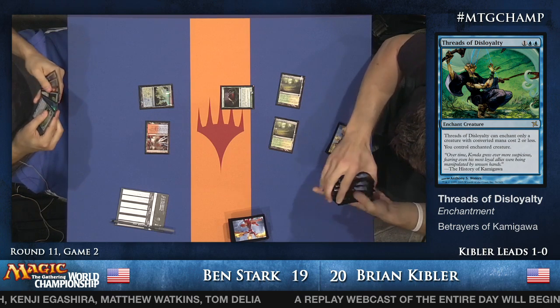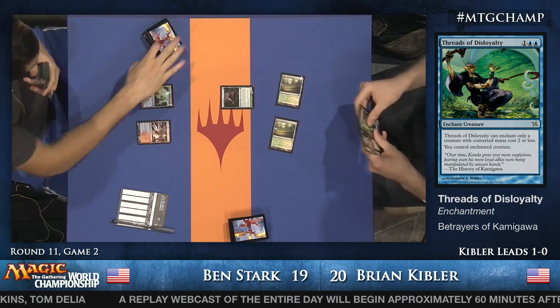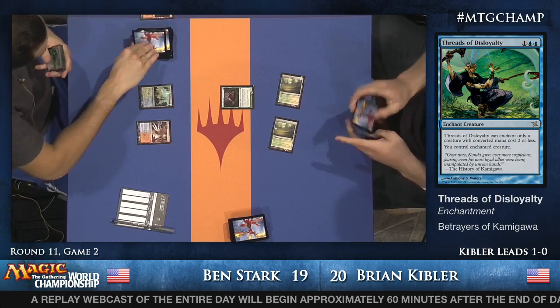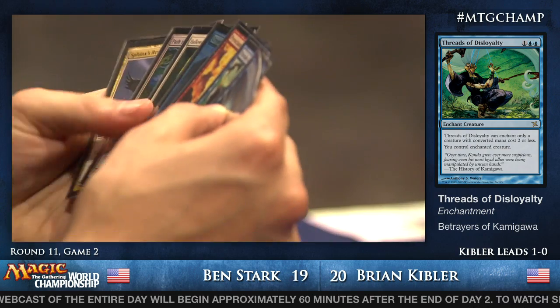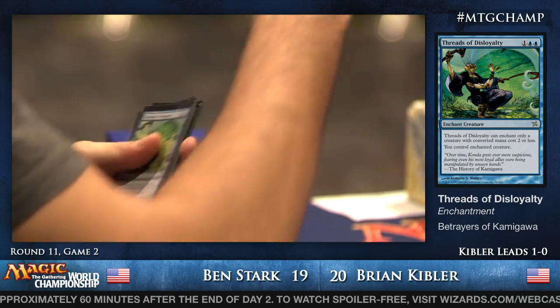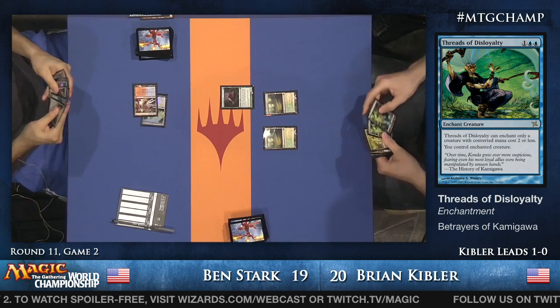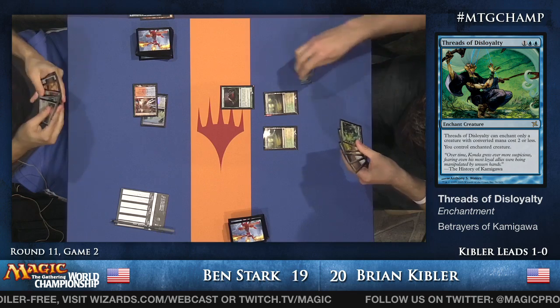There's Threads of Disloyalty — the littlest control magic. It steals something that costs less than three mana in a very effective fashion. Rashad Miller clarifies that Minamo Harness is actually the littlest control magic. Ben is forced to cast Think Twice, missing a land drop, and potentially getting his Think Twice eaten by Scavenging Ooze. Brian goes in and attacks — eat Think Twice, he says. Voice of Resurgence is already looking very bad in this game for Ben Stark.